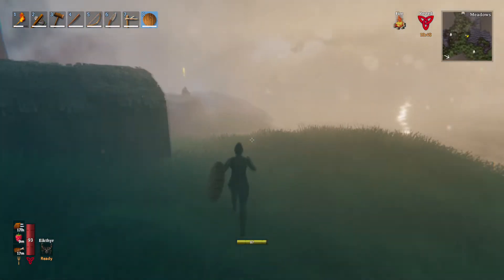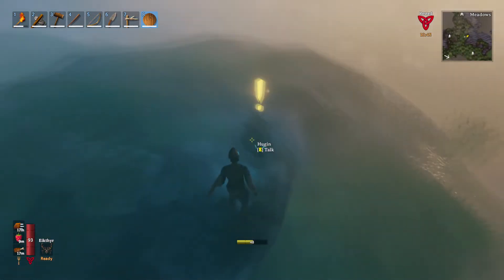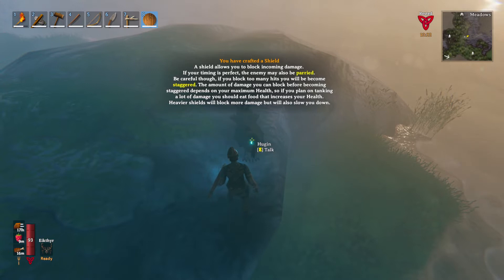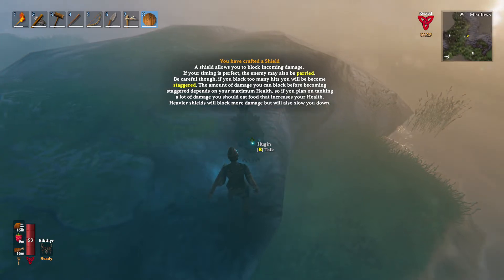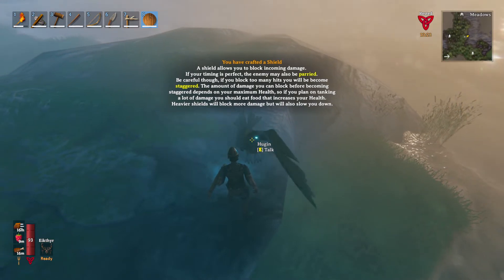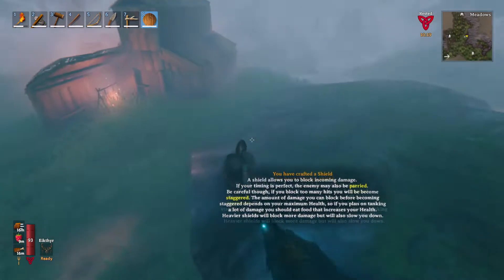What the heck, there's Hugin. Thought I heard him. Hi Hugin. You have crafted a shield. The shield allows you to block incoming damage. If your timing is perfect, the enemy may also be parried. Be careful though — if you block too many hits, you will become staggered. The amount of damage you can block before becoming staggered depends on your maximum health. So if you plan on tanking a lot of damage, you should eat food that increases your health. Heavier shields will block more damage but will also slow you down.